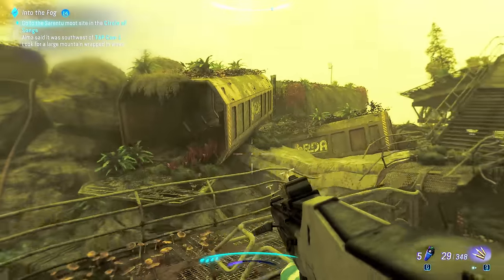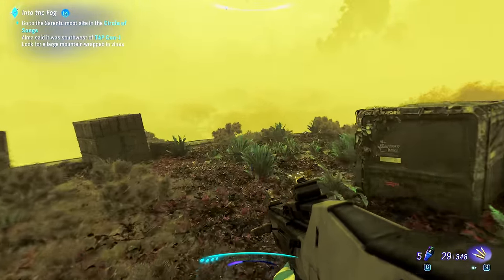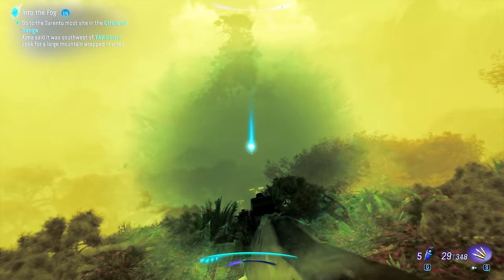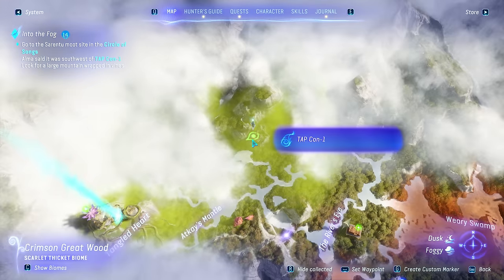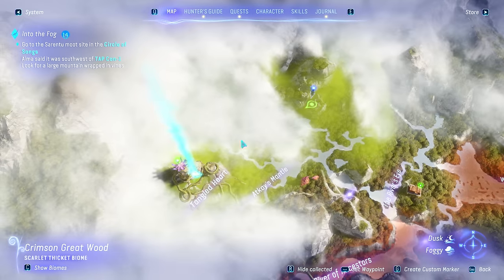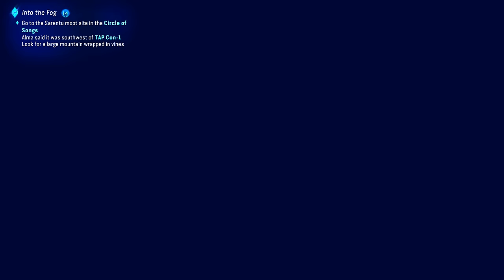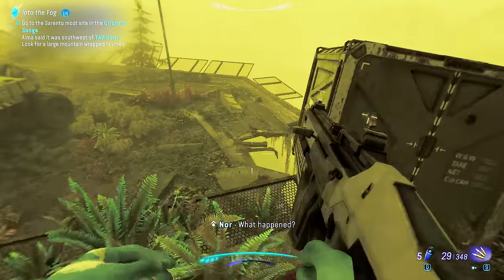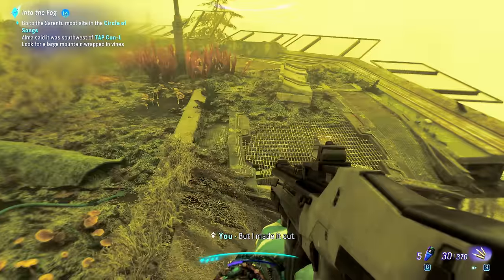Alright, so it says Circle of Songs — which direction? Over there. How far away is this? A sapling! Those saplings actually give you a skill point. Every time you collect one, you get a skill point. What happened? RDA — they must have been alerted when the power came back on. But I made it out. That place was awful, Nor. I'm sorry you had to be there alone. But we needed to know. Alma left some old audio diaries — she mentioned a meeting place called the Sarentu Mut.